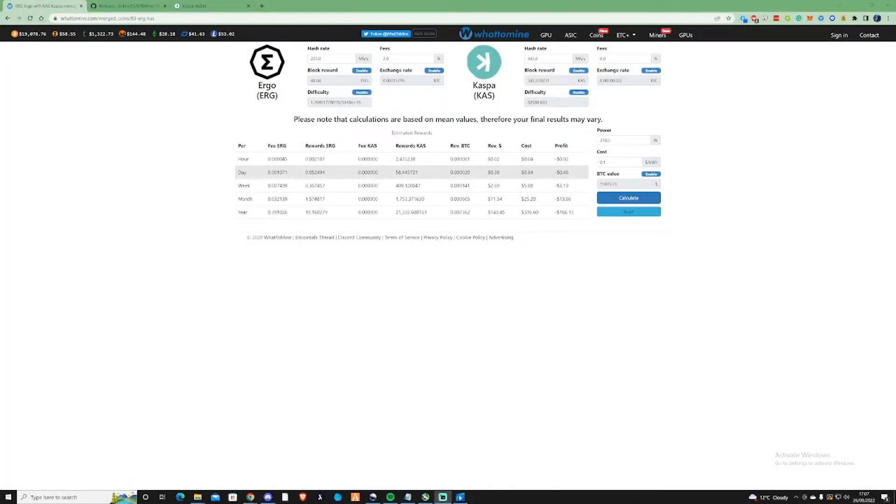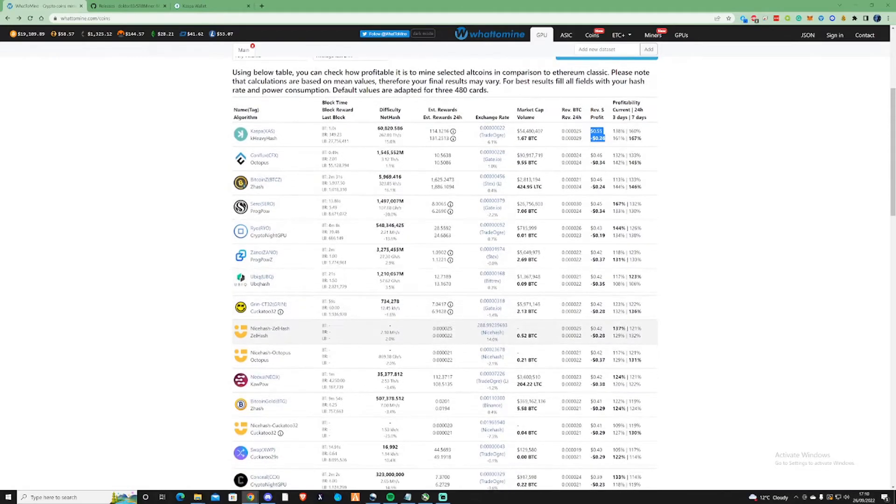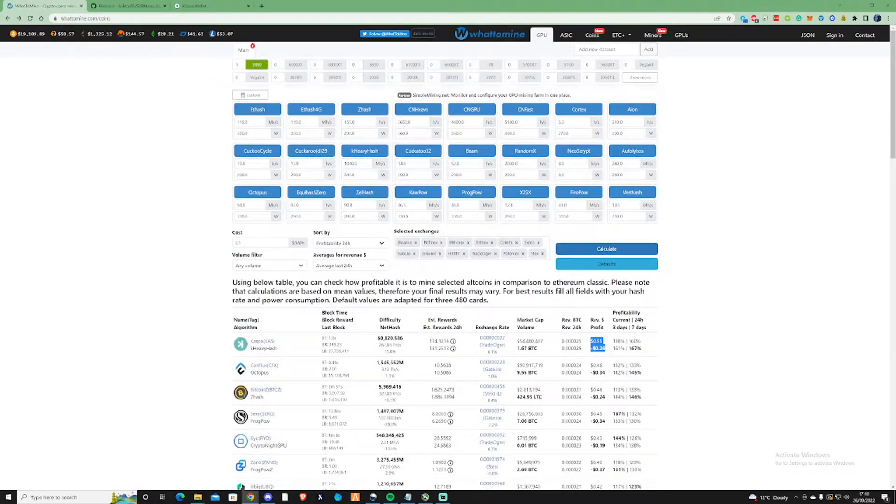Welcome to the Farrington channel. In today's video I'm going to be showing you guys how you can dual mine Ergo and Casper coin. As you can see here, Casper coin has been trending as the most profitable coin at the moment. It's not directly profitable right now but it is the most profitable coin on the list. Because I'm currently mining Ergo at the same time I would prefer to stack up two bags instead of one bag.